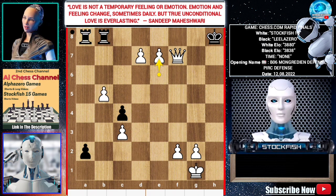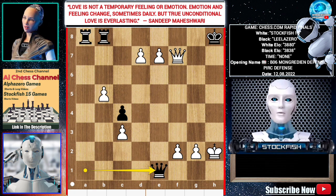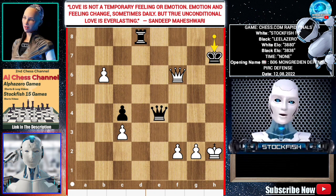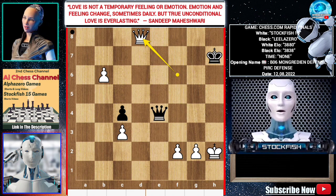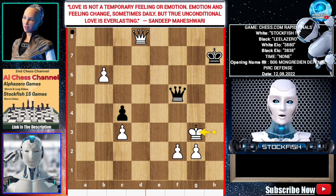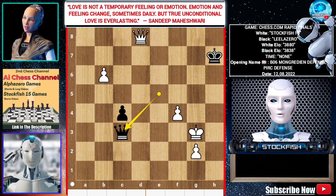a1 Queen check, King h2, Queen e1, b6, Queen e4, d8 Rook, Rook takes d8, e takes d8 Queen, Rook takes d8, Queen f6 check, King h7, Queen takes d8, Queen f4 check, King h3, Queen f5 check, King g3, Queen e5 check, f4, Queen takes c3 check.